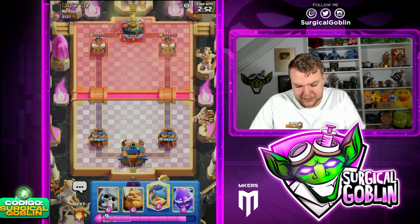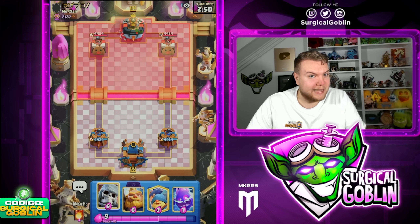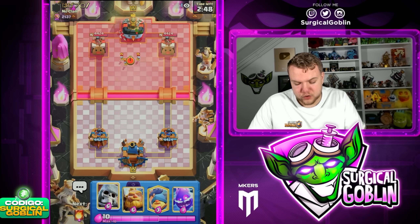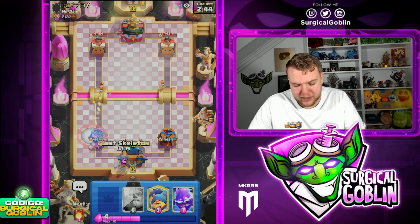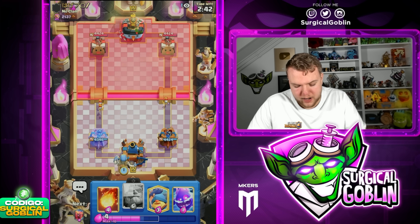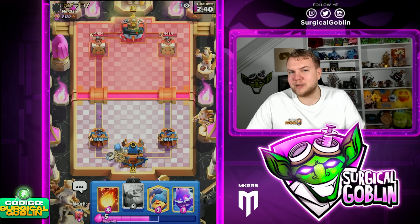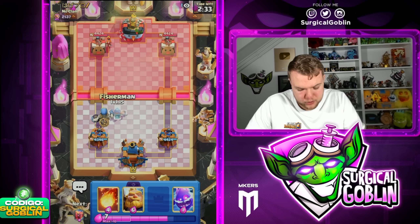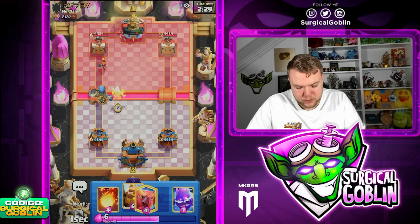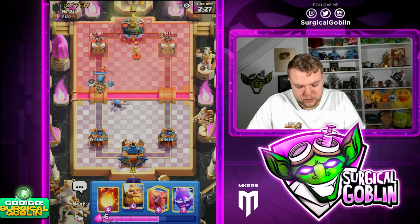Looks like we found the first match. Usually because the deck is a little bit more expensive I don't really start with Giant Skeleton or something in the back, unless he cycles a lot of elixir. In this case he didn't cycle that much elixir but after seeing Skeletons plus Snowball I think it's a decent play to at least go with Giant Skeleton and see whatever he drops to respond to it. Looks like he has Valkyrie in there as well.